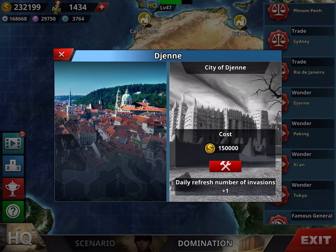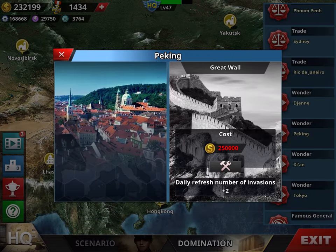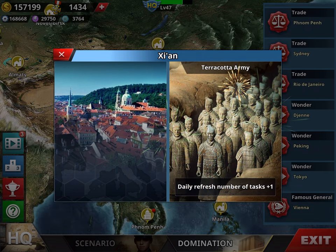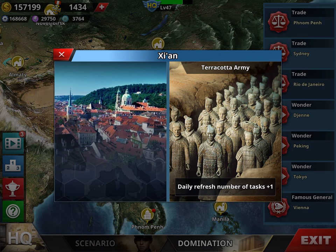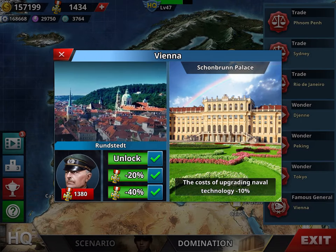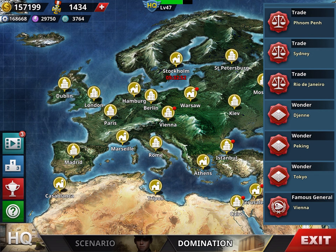Here you can see which wonders you haven't unlocked yet. I'm missing the city of Dian and Beijing, but I just unlocked the Terracotta Army, so now I have an extra task per day. Below, you have the famous generals section — when you start the game you'll have four generals here. If you complete the three challenges, you can get them with 40% less medals, which is a bargain — you can get Rommel for around 2,000, and Konev. These two are great generals.